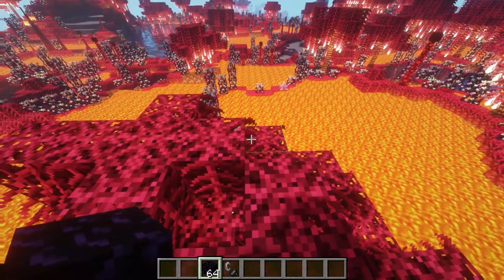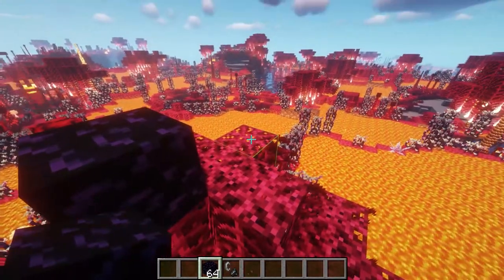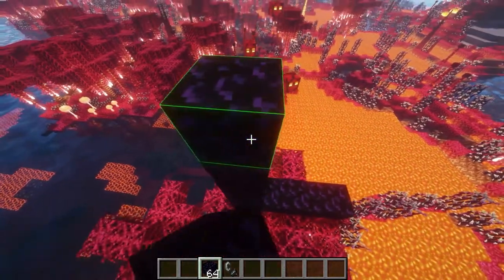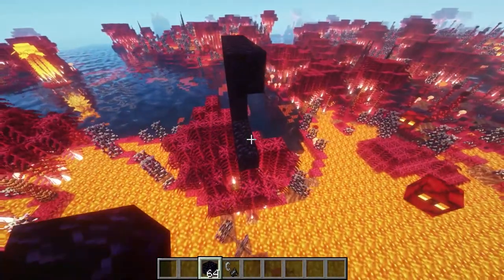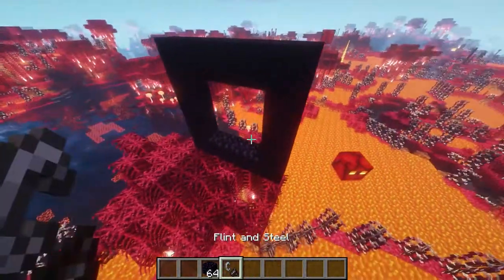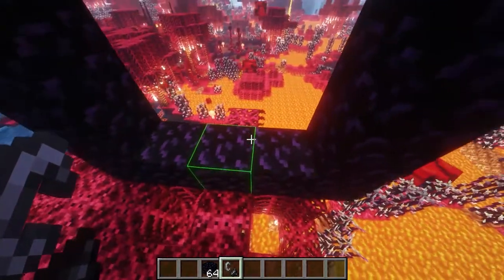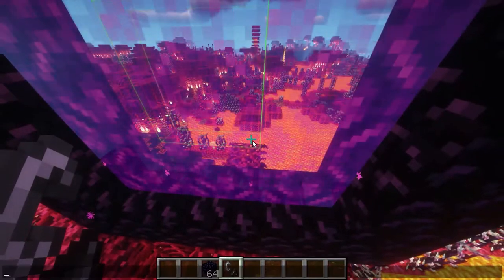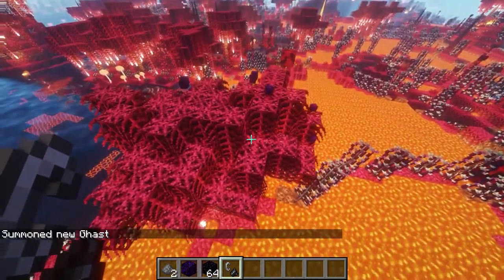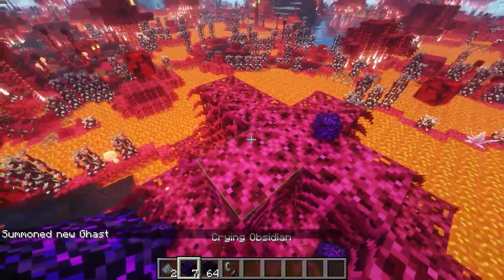Hello and welcome to Top 10 Mods for Fabric 1.16.5. The first mod we're going to look at is called Ghastly Well. This is a pretty cool mod. What it will do — say you've got a portal — we're going to kill a ghast in the portal. And you might see what's happened there: we've got a bunch of crying obsidian.